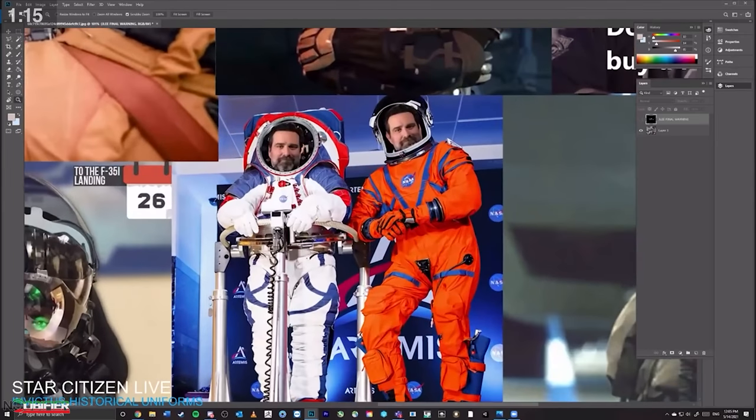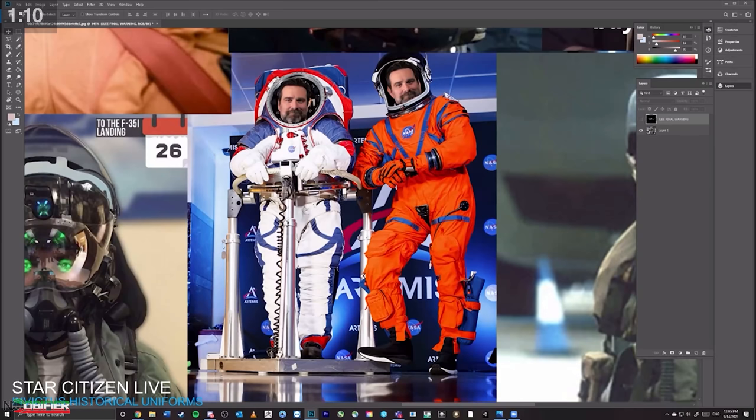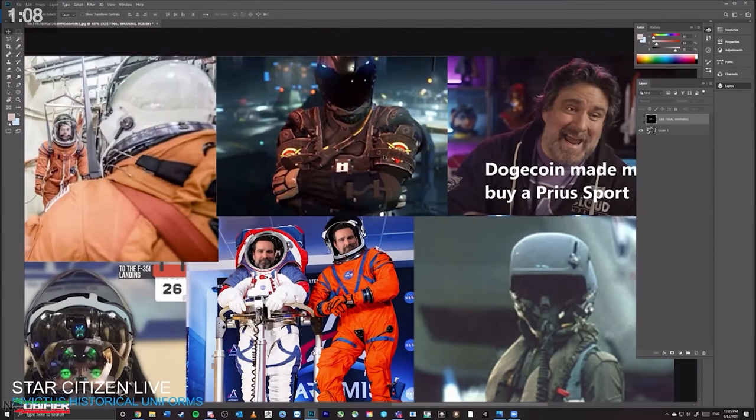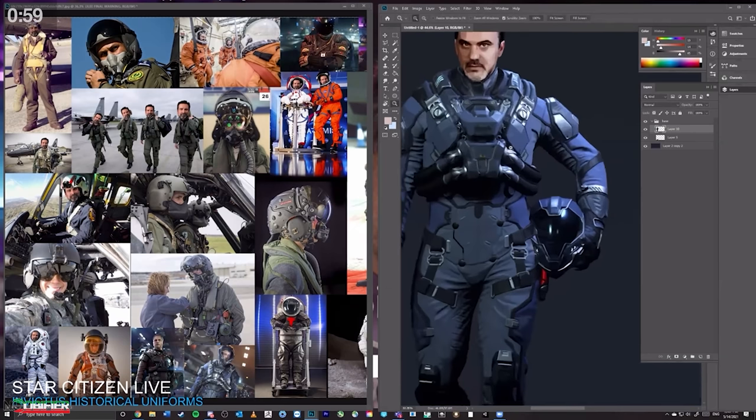Jared said that if Jaylee's work was good today, there was a great chance that it would actually make it into the game. Beginning with a set of stock images for inspiration, Jaylee explained that he wanted to ensure that the final product looked modern but still practical. He said that he liked how the current pilots have gear that includes webbing pouches and a clear sense of utility.